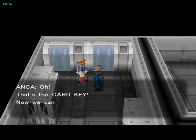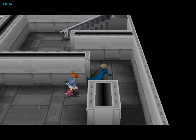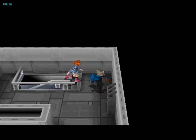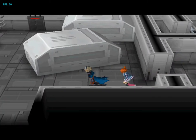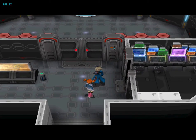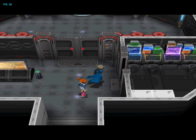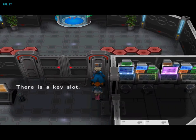Card key! Fun fact: if you pick up that card key before you go into the main entrance, she says that one line that JuggerconVery didn't show in his LP of this game. That line isn't unused per se — it's just the way she's wording it, because it's true. If you don't examine this door before getting that card key, she says, 'Oh, now we can open the panel with that card key.'